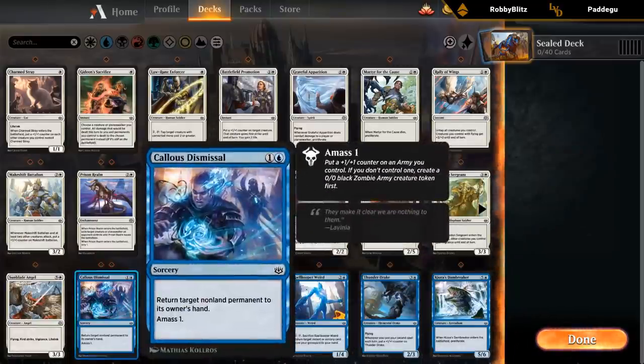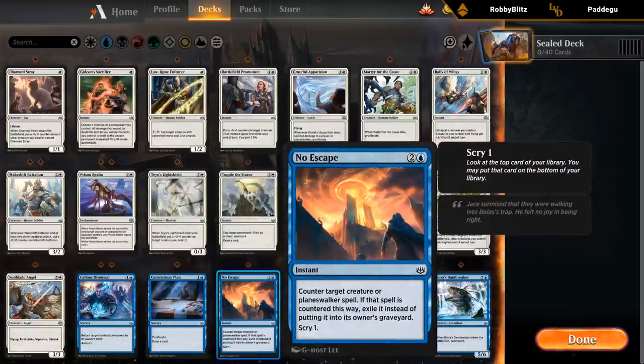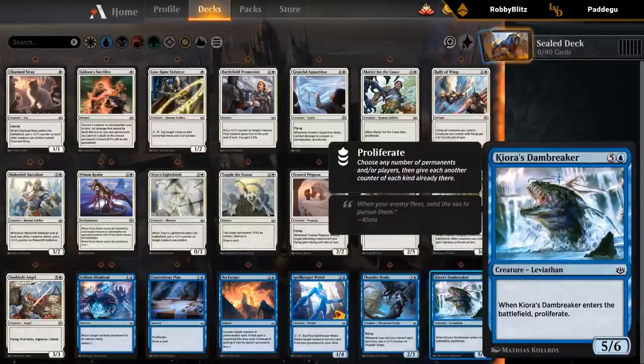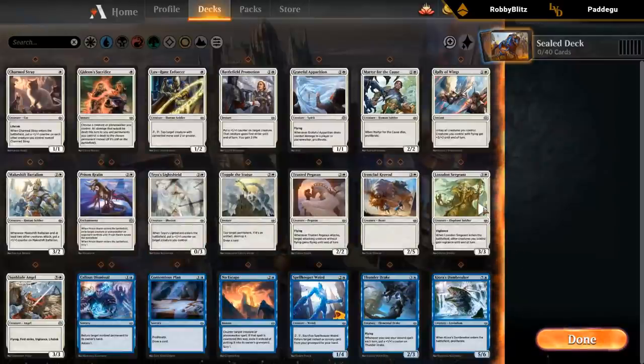Taking a look at blue — we've got Double Dismissal, which seems decent. Contentious Plan could be very good in the right deck. No Escape is okay. The Weird seems okay. Drake seems decent. And Dambreaker would be very good in the proliferate deck. So blue seems pretty solid as well, although not very deep.